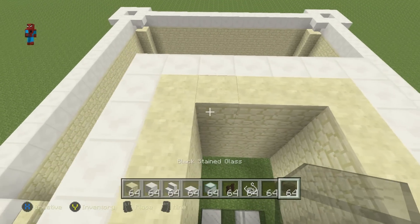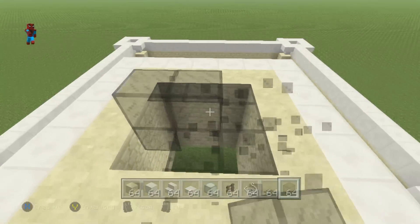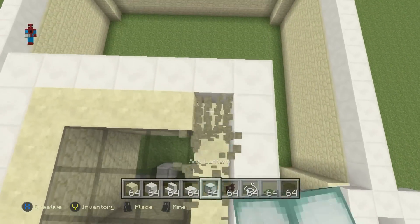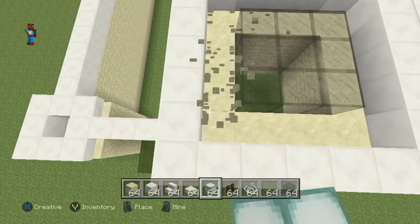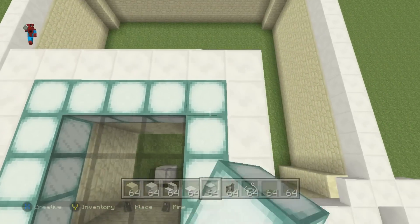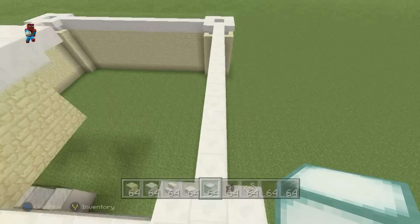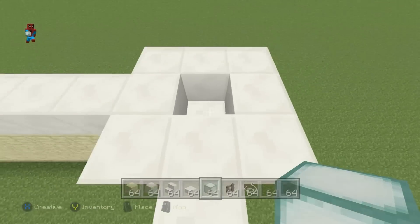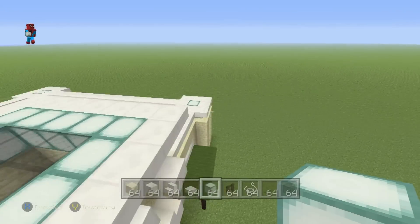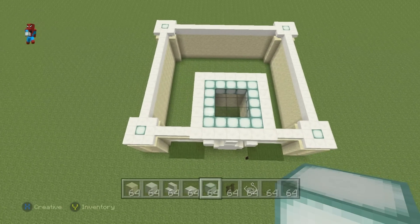That allows us to fill the top of this section with a little bit of black stained glass. And just in case you want the top to look a little bit brighter, throw some sea lanterns in there because why not. We're also going to throw sea lanterns inside each one of the four corners — it looks quite nice.